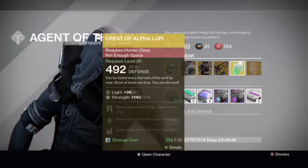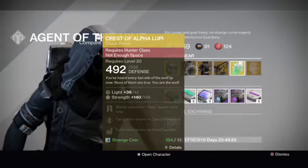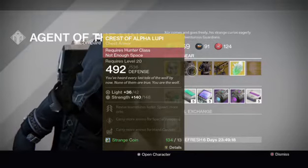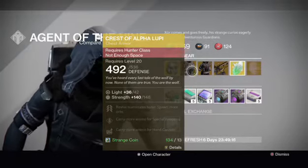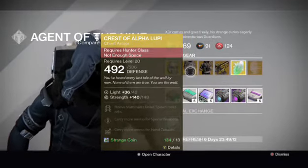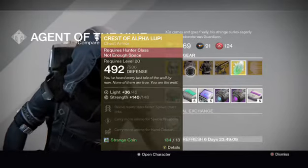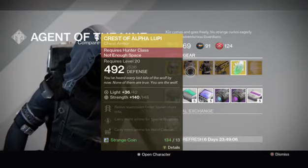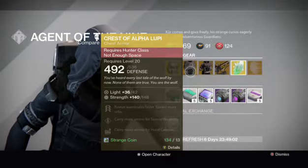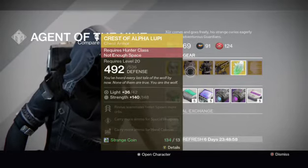Moving on to the Crest of Alpha Lupe — unfortunately this has a low stat roll of 148. You can go up to over 180 on one of these, so that is a bit bad. But strength is not something to worry about too much, especially on a hunter. If you are using blink you can just put fast twitch on, get your blink back a lot quicker. So that is not too bad, and this is a very good chest piece, so I would recommend it even though it does have a low stat roll.